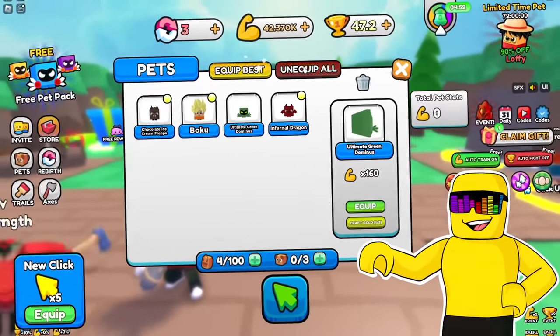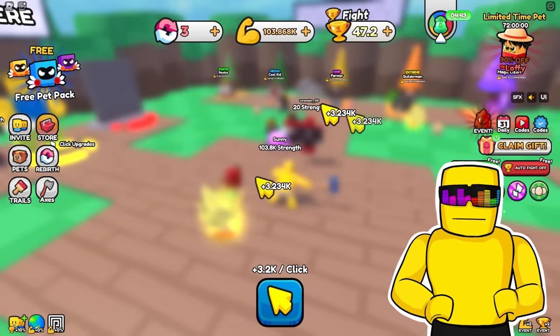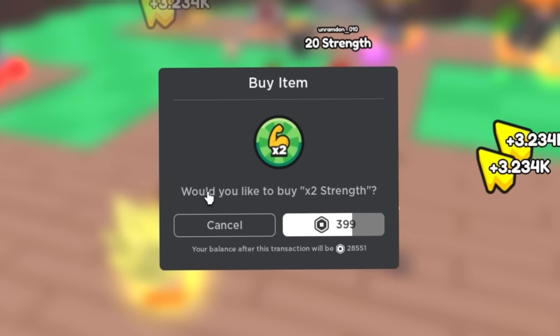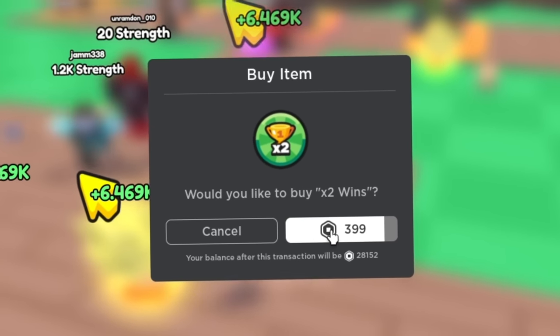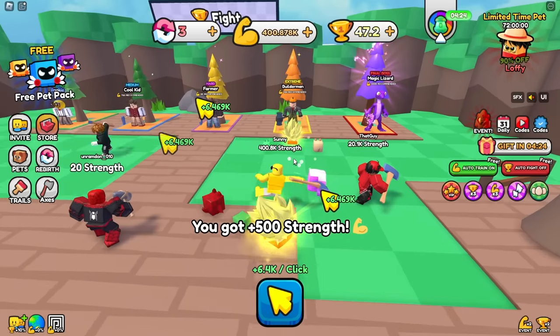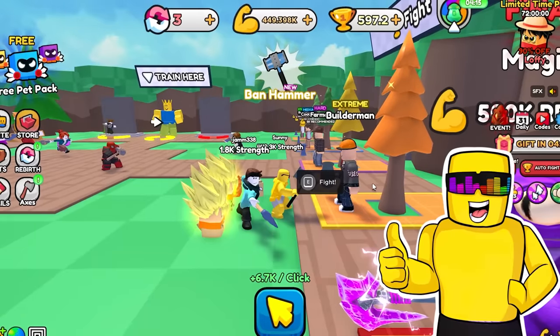I need to save up wins to unlock that 700 win egg, Sonny. I'm also going to buy the times two strength pay-to-win item — I'm going to crush Melon. Time to defeat the Builderman. Plus 500 wins — that's nice. Now with 700 wins, I'll unlock this egg.